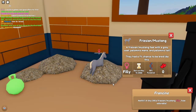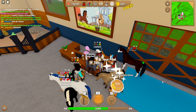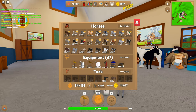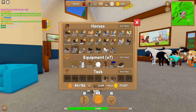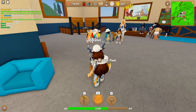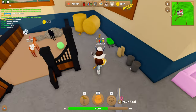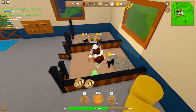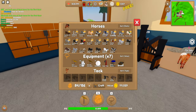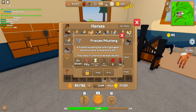Oh, I got a basic coat — come on! We could have gotten something cool but we got a basic. At least it's a filly, but it's still basic. I wanted to see what the special coat was — that's really sad. I need names for these two foals. I don't really need them but they're here anyway. I just need a name for the filly and this colt.